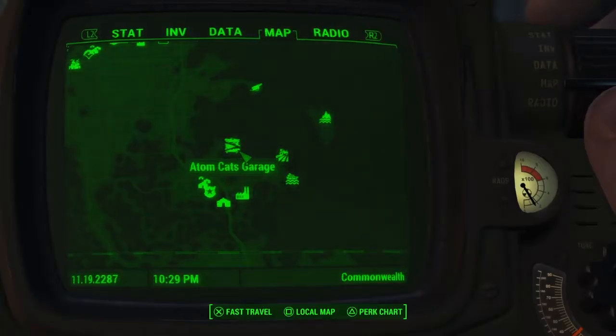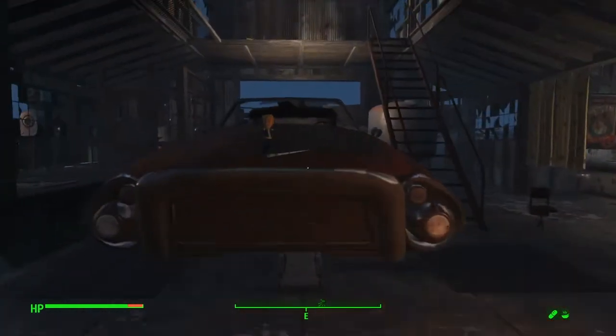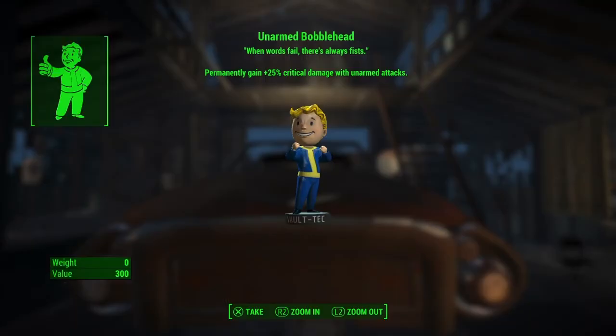The next bobblehead is at Atom Cats Garage - it'll be located right on the hood of the car. Pretty easy to find.